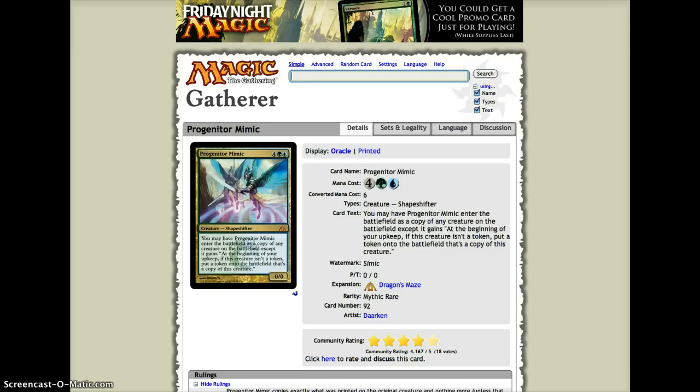Number 7, we have Spike Jester — pretty nice black-red aggro. It's one black and one red, haste for a 3/1. Right off the bat, it's 3 power for 2 mana with haste, so turn 2 you're attacking for 3. They can trade a creature for it. It falls to any small direct damage, but if you can get it in on turn 2 when they have no creatures, it's a pretty nice start for an aggro deck.